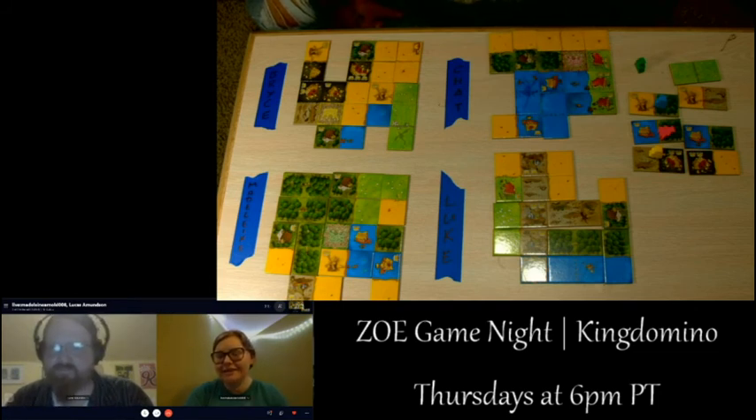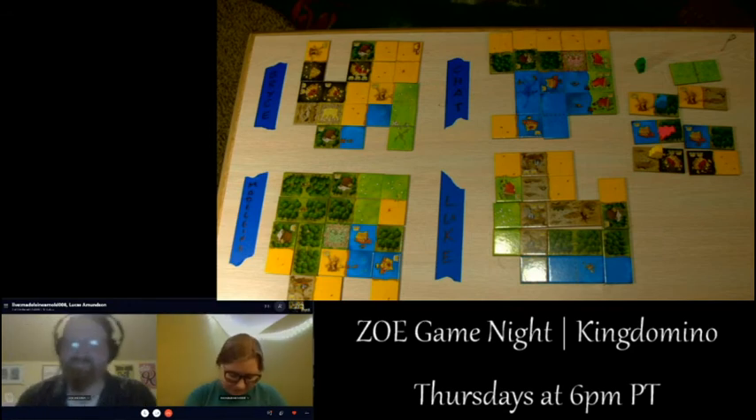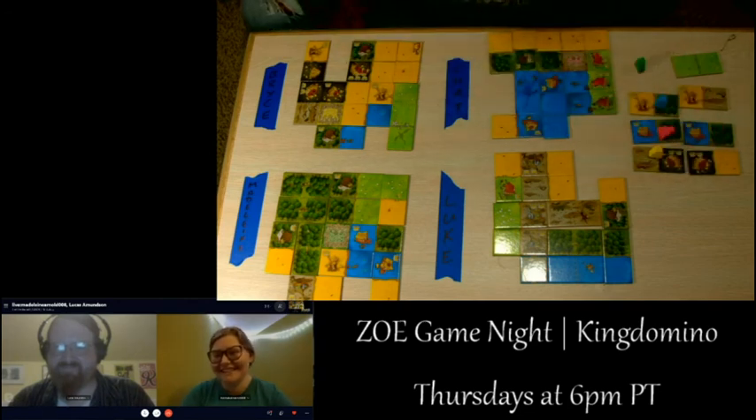Madeline has to pick another tile even though she can't play it. The chat can clearly tell she's not making them happy. Bryce points out the two tiles chat really wants: the double meadow, which will get them 10 points just from this tile, and the water with the crown, which is worth even more than that — probably more than 10 points.